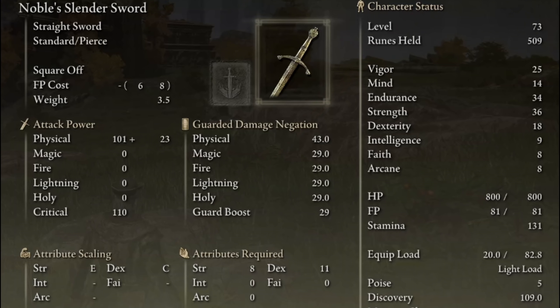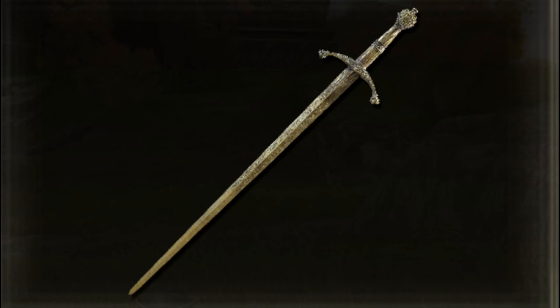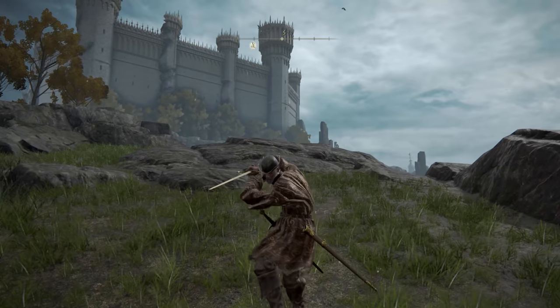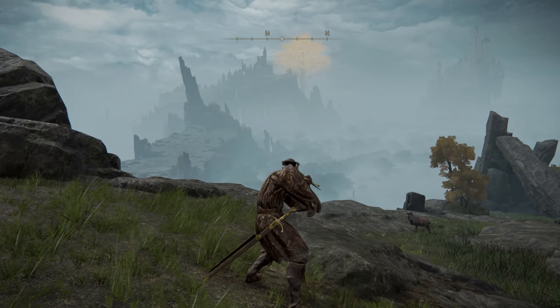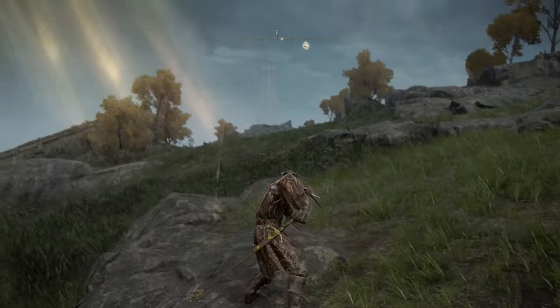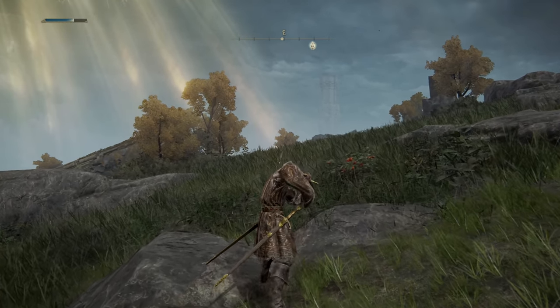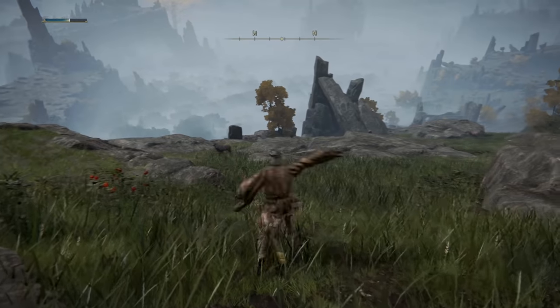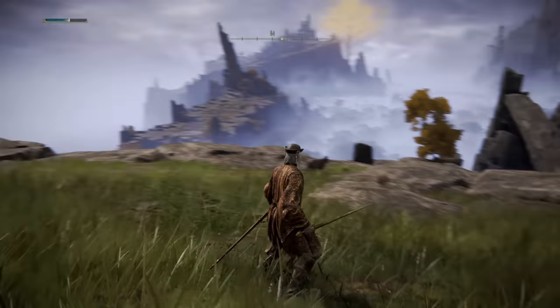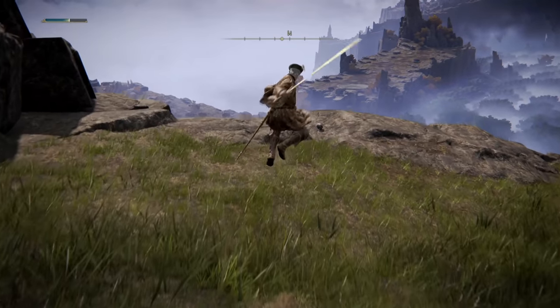Next, we have the noble slender sword. Starting out, this has the worst damage for its weight, but once fully upgraded it actually has a B scaling in dexterity, making it an interesting option considering its moveset is quite nice. The noble slender sword is actually quite versatile because it has the skill square off. How this works: you activate the skill, hold your sword level, move around, then if you light attack you do an upward slash — this upward slash actually attacks through people blocking with their shield to break their guard. Alternatively, you can heavy attack for a running charge into an upward thrust, which can catch people off guard. The weapon's light attack is side-to-side slashing like the standard straight sword, and the heavy attack is a thrust followed by an upward slash.